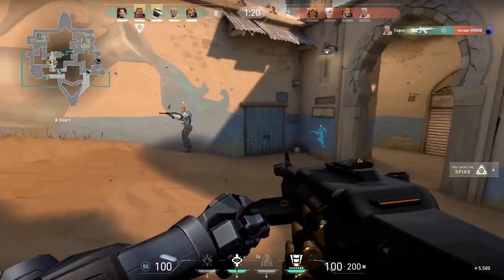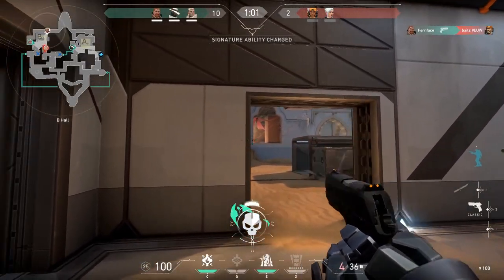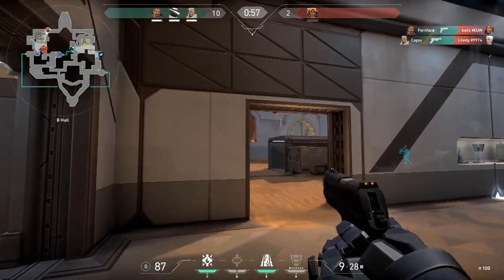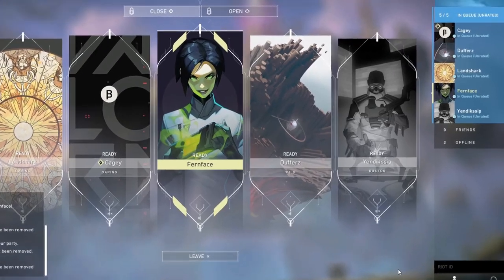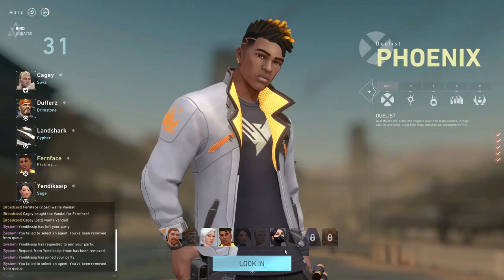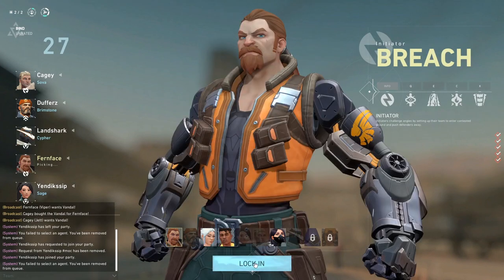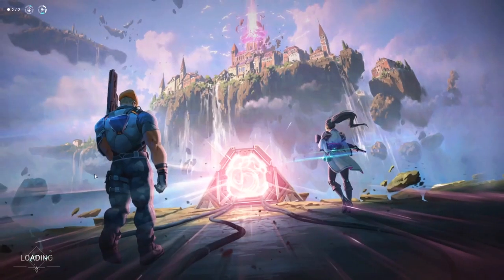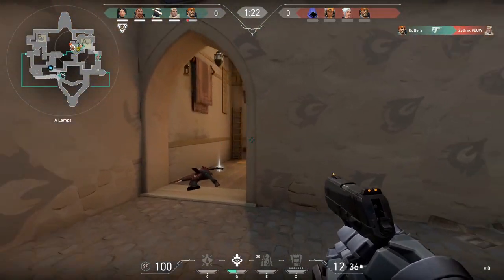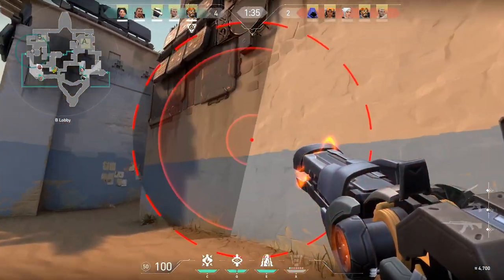Valorant is a team FPS. While it is possible to matchmake alone to fill out a random team, you'll have a much better time if you party up with your pals. To do so, click the search icon in the bottom right-hand corner of the main menu. You'll need to enter your friend's Riot ID — that's their full name followed by a hashtag of four numbers. To check your own ID, hover your mouse over your name on the party menu on the right side of the screen, and your Riot ID will appear in a small box.